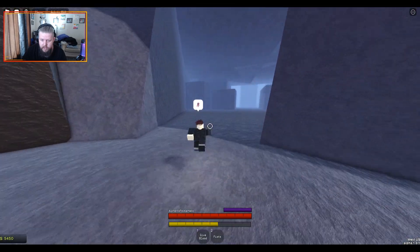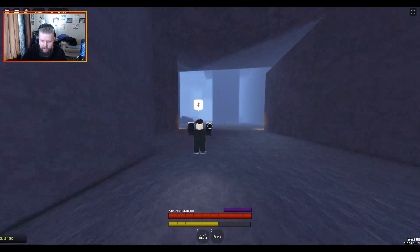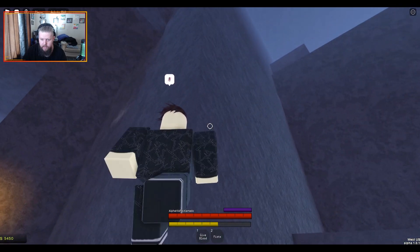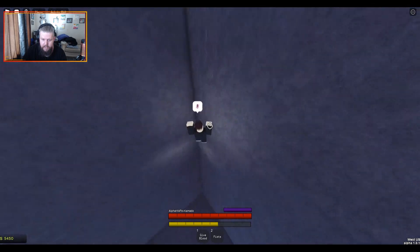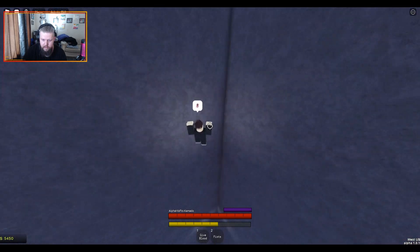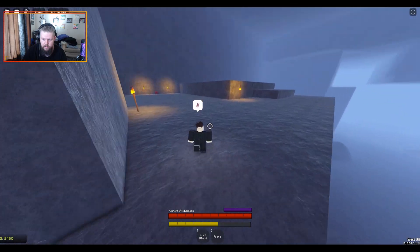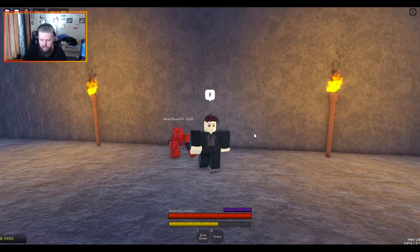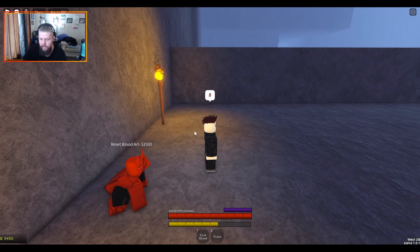You're just going to go in here and it's almost just to the left. You've got to get past the initial beginning area right here, but once you get past this — see the torch? Go up here. My bad, I went to the wrong corner — go to this one. And you'll see this red dude right here. Reset blood art — $2,500. It's not expensive, it's pretty doable. So you want to reset your blood art, you talk to this guy and he'll help you out with that.